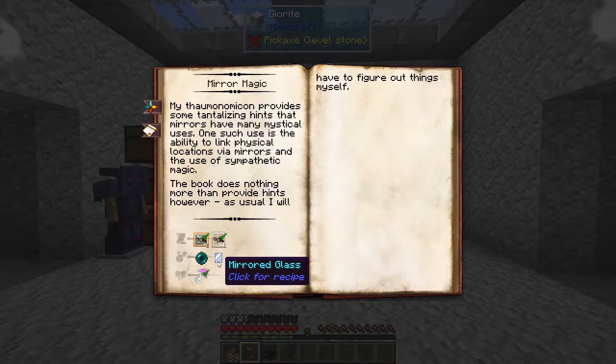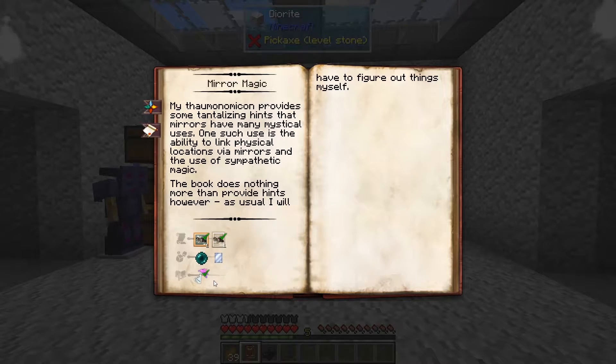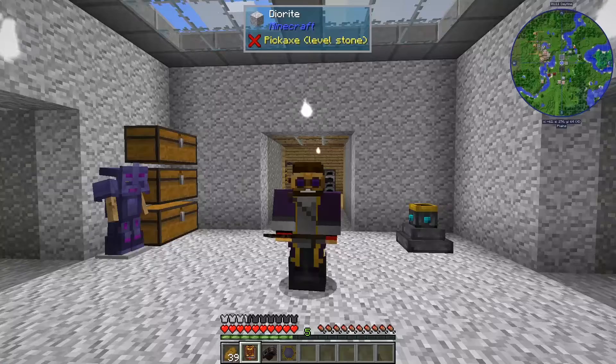We're going to need an Ender Pearl, some Mirrored Glass, a Theory in Artifice, an Observation Artifice, and to study Teleportation. I'm not sure how I got that checkmark — maybe from scanning an Enderman.